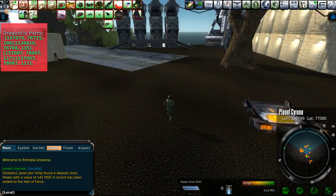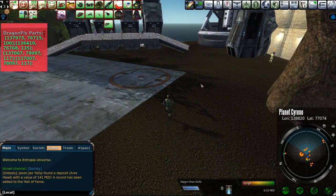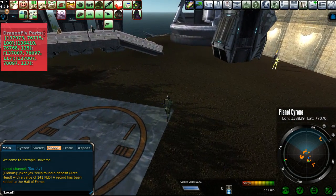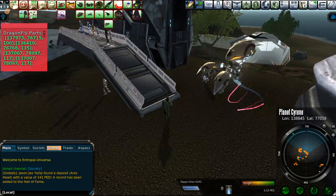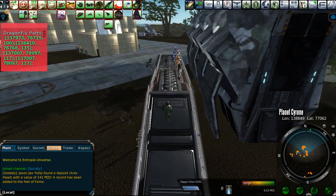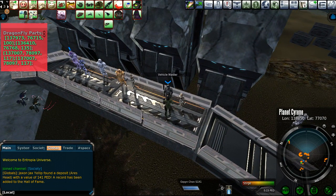I like to leave oil barrels on top and see how long it takes for someone to pick them up — last one took seven days. Up here is the vehicle master. Chat with him and he will ask you to go and find all the downed vehicles. There are four different downed vehicles with multiple parts — five parts each.